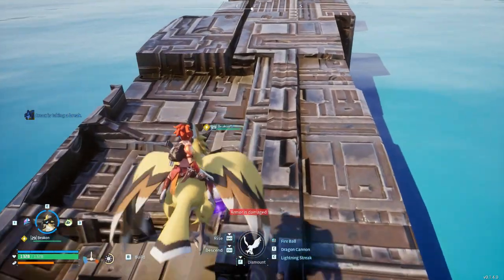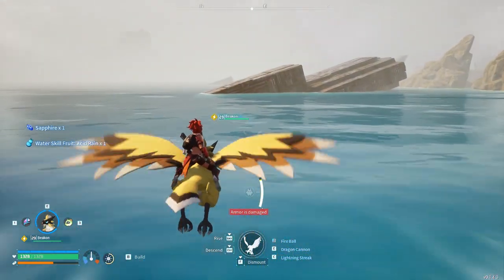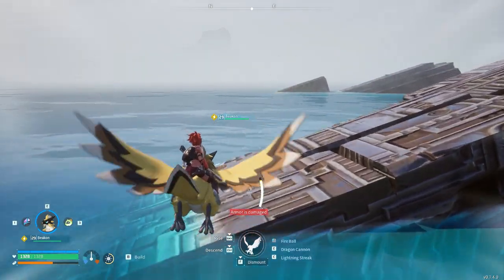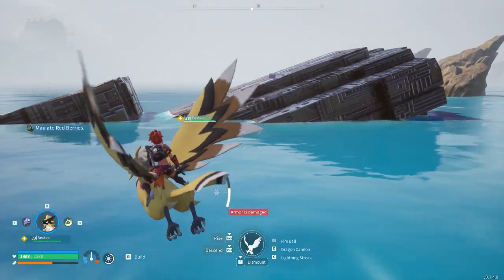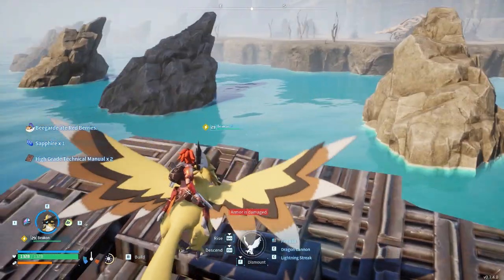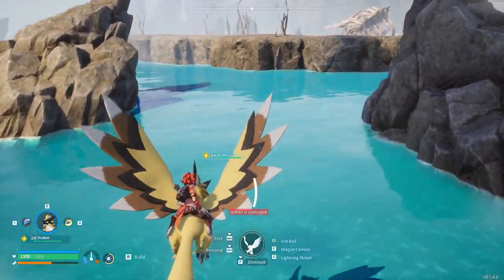If you come down here, you can see there's a whole bunch of chests over here. There is a total of 10 chests on this island. Popping over here will get you 10 chests — I just got two instruction manuals from a couple of them.